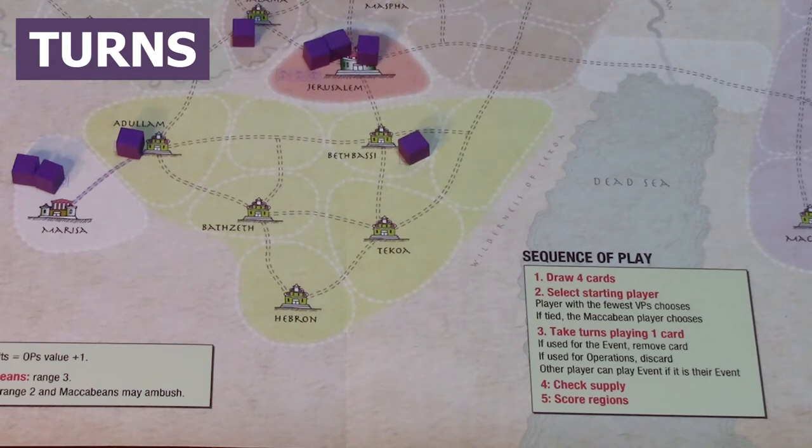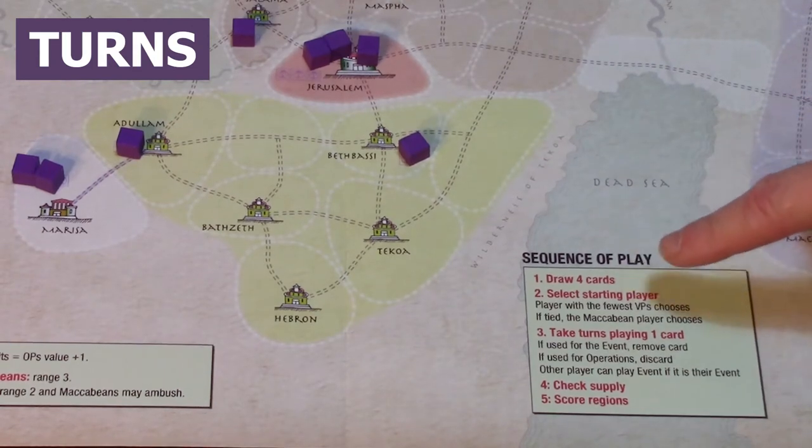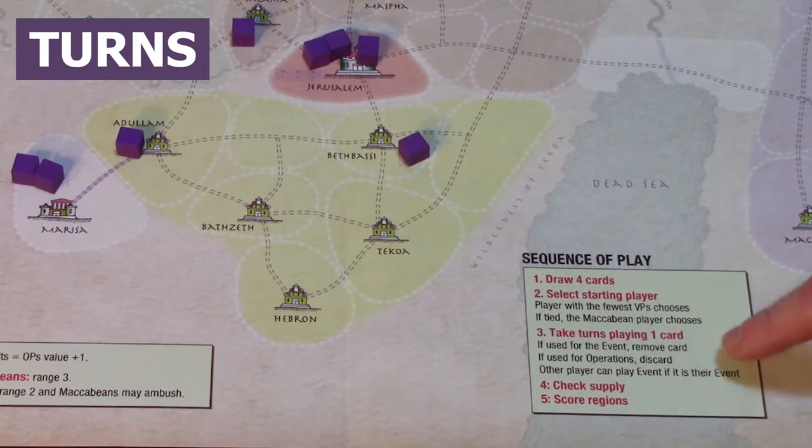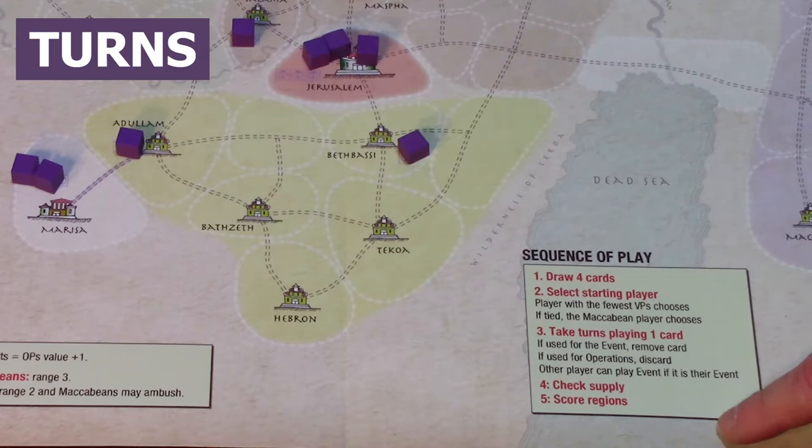The sequence of play each turn is: you draw four cards, you select the starting player, you each take turns playing one card, you then check for supply, and then you score regions.